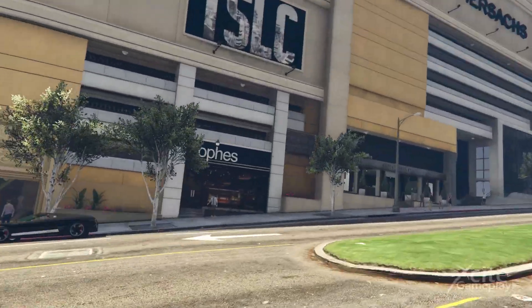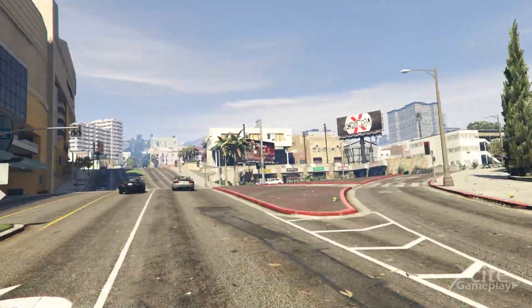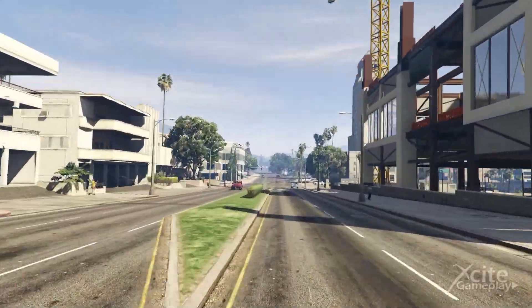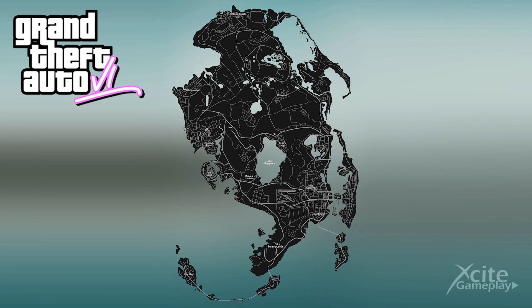What this footage confirmed is the location of this new version of GTA Online. Several maps have been going around for a year now, but now we know for sure — the location of the new map in GTA 6 Online is going to be the state of Florida in the United States. This is the full map, and we are going to show you which real-life locations it is based on. There are some very good comparisons, so keep watching.